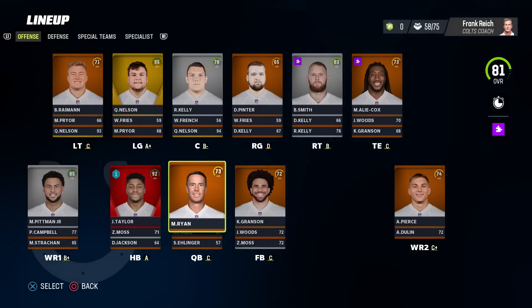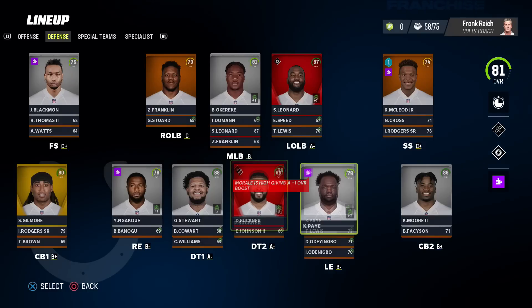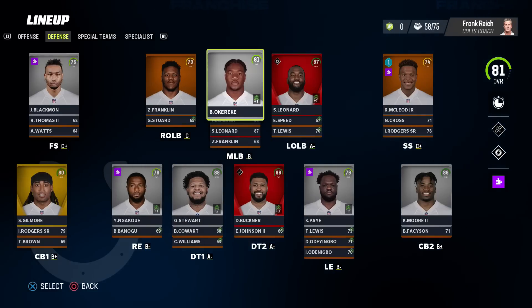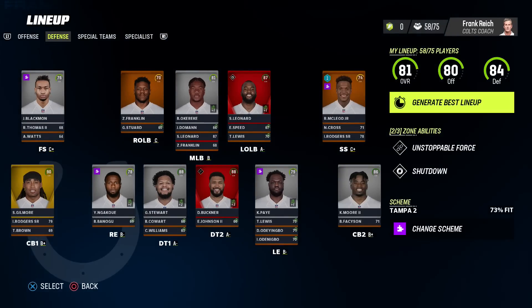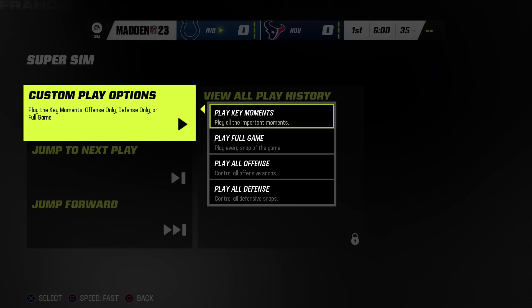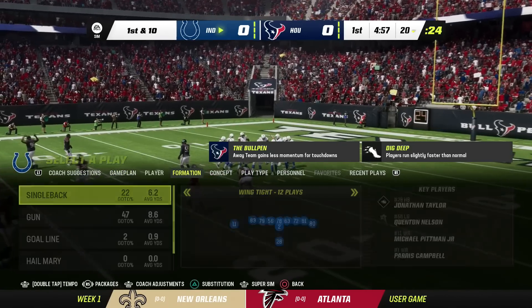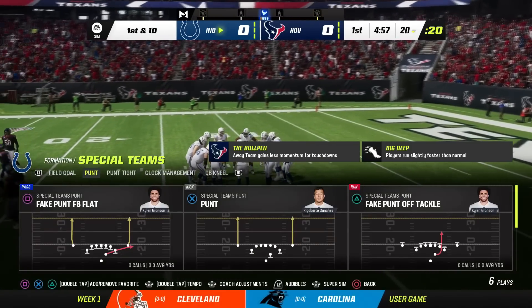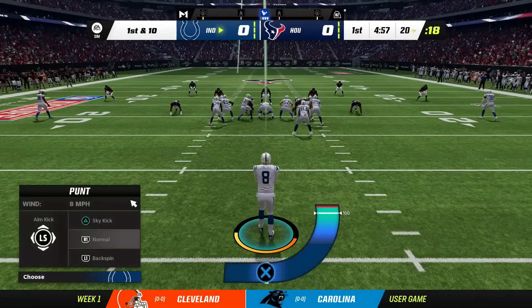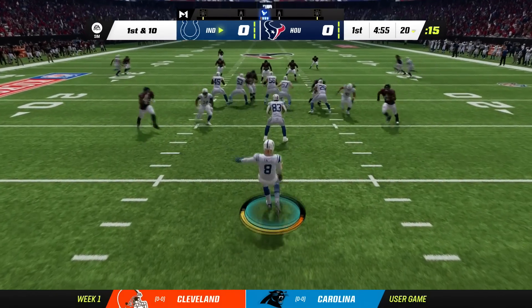We're gonna use the Colts for the first simulation, just to see if we can get a tie on our own. In week one against the Texans — that's when it happened in real life — so let's see if we can get them off to a good start. What I'm gonna do is super sim and play only offense. Every time they score I'm gonna match the points they get, and if they don't score we're just gonna punt the ball away. If they don't score zero points the entire game, then cool — we're going to overtime zero-zero. That makes my life a lot easier.